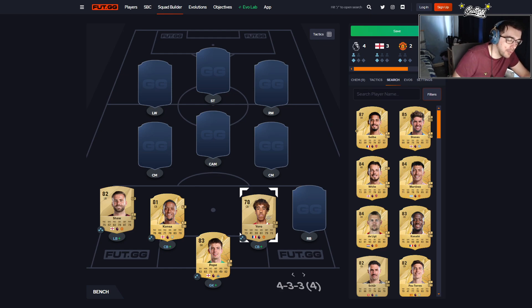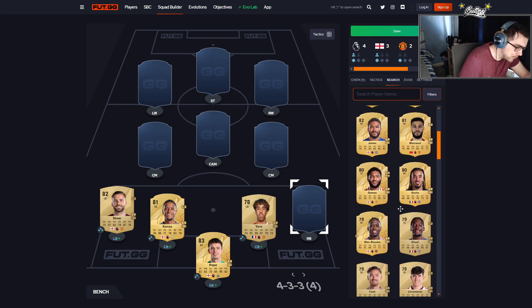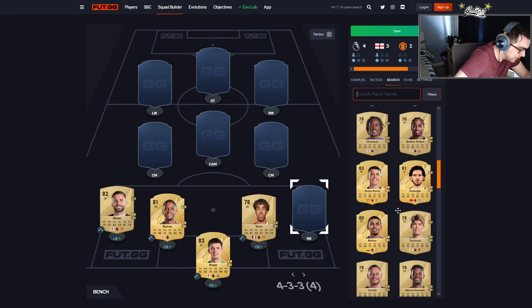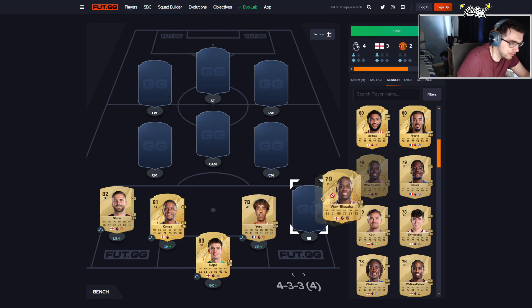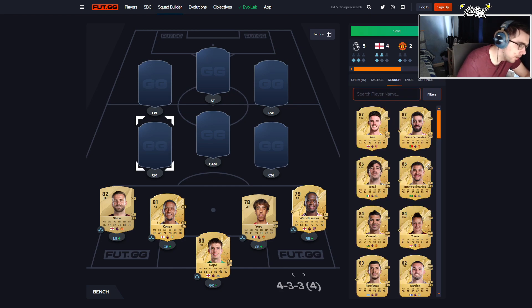Moving on to right back — this is all Premier League, trying to do the best we can at the start of the game. I'm going with Wamba Sacker here, probably the best option for his rating. He's a 79-rated rare card who can play right back — Wamba Sacker straight in, formerly a United player.